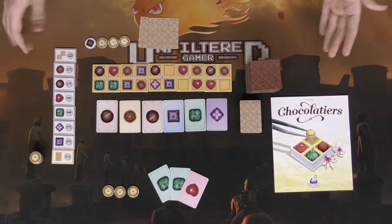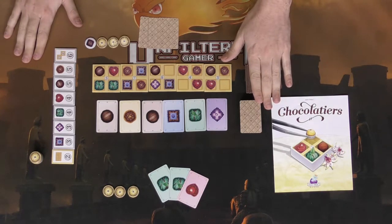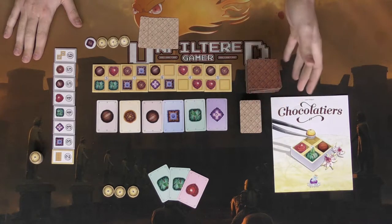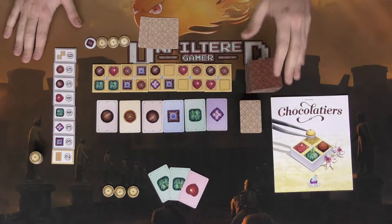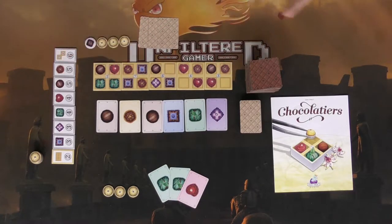Let's go take a look below — I'll show you the game, what it comes with, and how to play a basic round or two, then we'll come back up and discuss it. Here is Chocolatiers and everything that it comes with. There are these tile sets, which are your chocolate samplers. You're going to shuffle this stack of tiles and put them into one big stack, then lay out five — it doesn't matter the number of players.